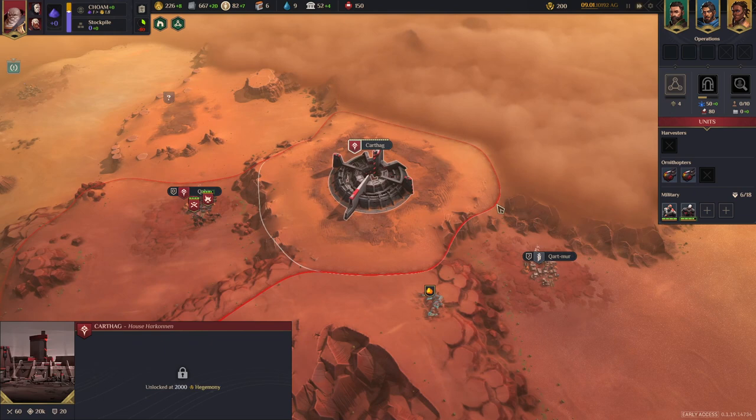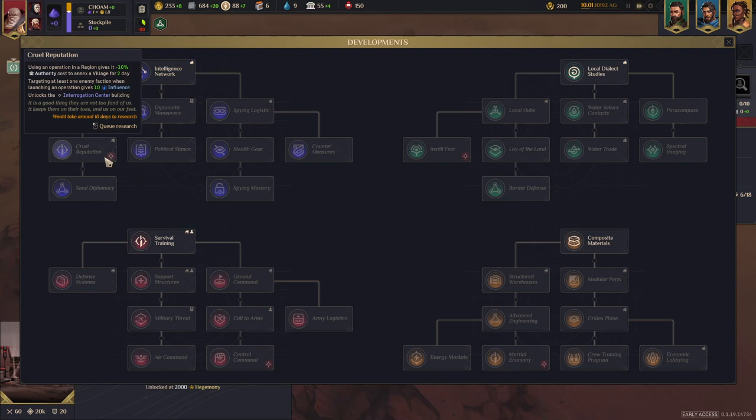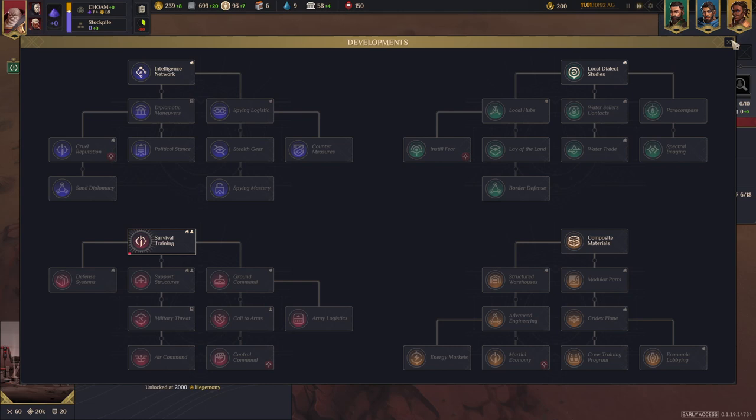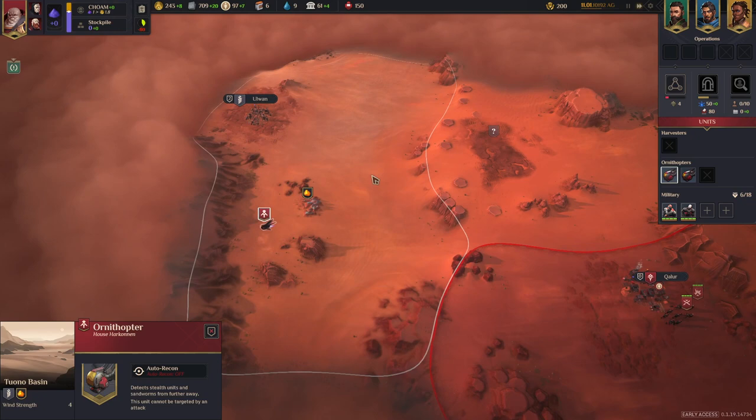The game features sandworms — I've not seen any yet, but we'll likely see some once the harvesters are going and collecting the spice. I tend to lose harvesters to the sandworms. We do have the research screen, and there are quite a few different options. Some are house-specific — for example, Cruel Reputation is purely for Harkonnen. It looks like you get one house-specific option per tree. I'm going to go for military-style research to start, then look at improving economy.